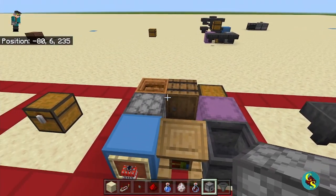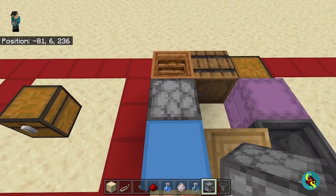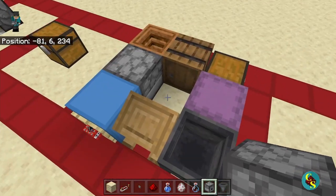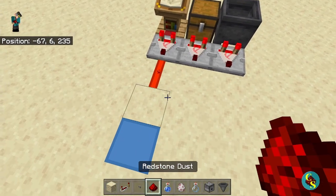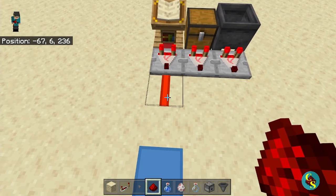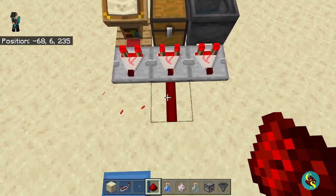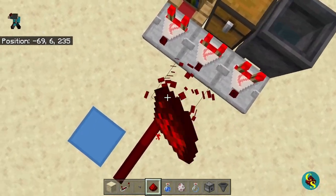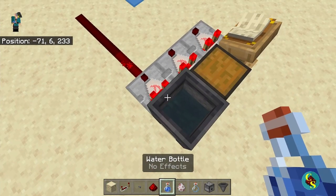Next, we are going to look at containers. What falls into this category are the lectern, the cauldron, the shulker box, the chest, the barrel, the composter, the dispenser and dropper, item frames, and hoppers too. All of these containers will give off a comparator output based on what is inside and how much is inside. This lectern gives off a pretty strong signal strength because this book is on page 13. The chest gives off a weak signal strength because there are only three items in it. This cauldron gives off a weak signal strength with one level of water, but if we add more, the signal strength goes up.